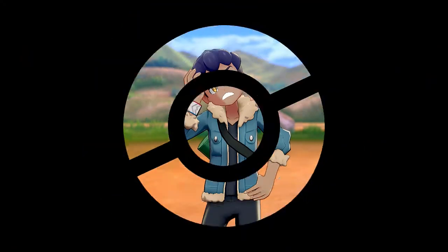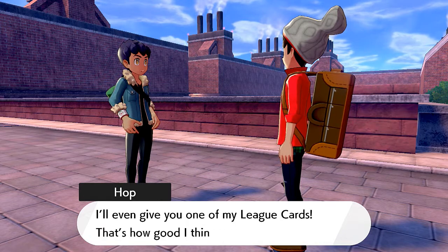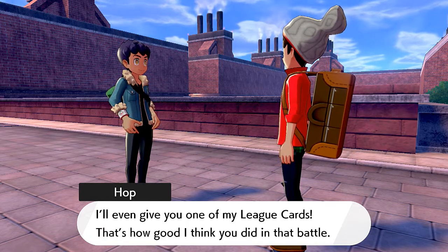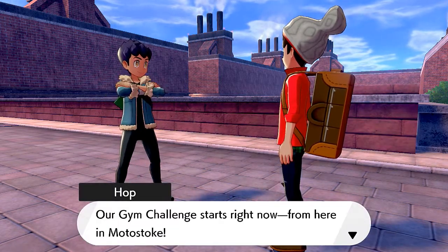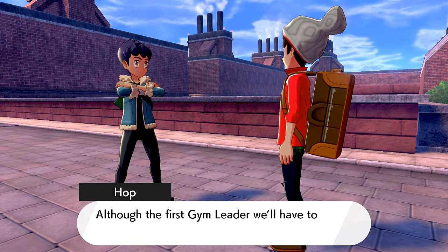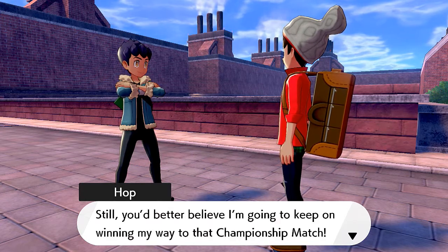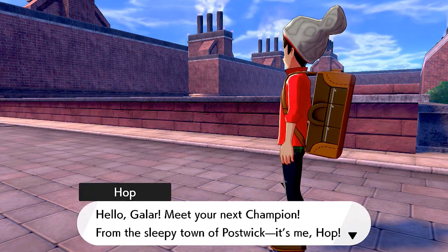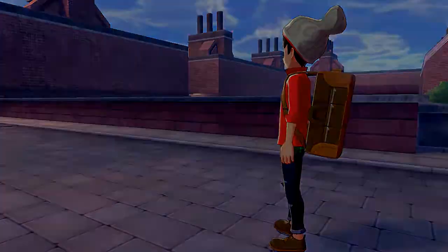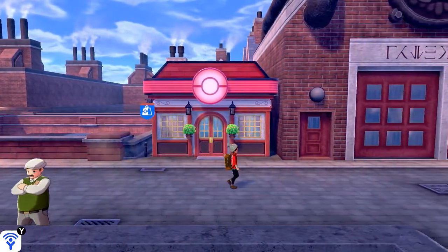Hop says: 'Our Gym Challenge starts now from here in Motostoke, although the first gym leader I'll have to challenge into town is far off from here still. You better believe I'm going to keep on winning my way to the championship match. Hello Galar, meet your next champion from the sleepy town of Postwick - it's me, Hop!' Wow, he's in for a rude awakening. Okay guys, that was pretty much it right there. I know there are other things to do like collect that Pokeball and all that stuff.